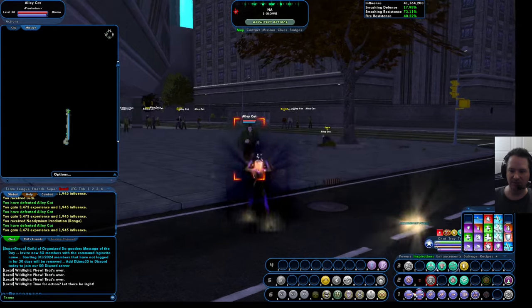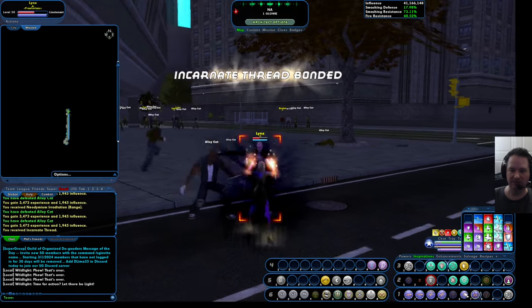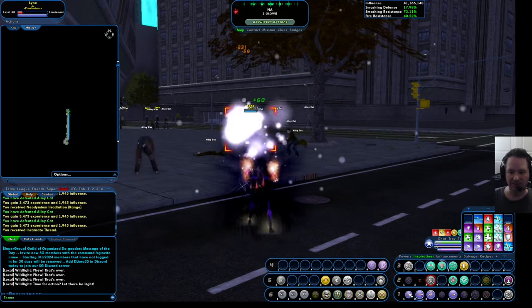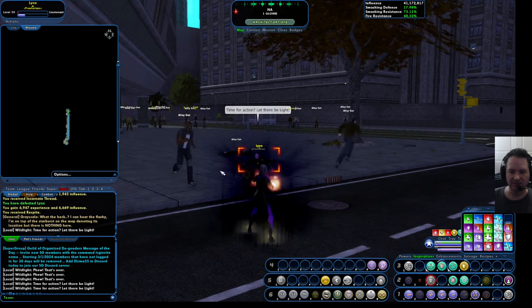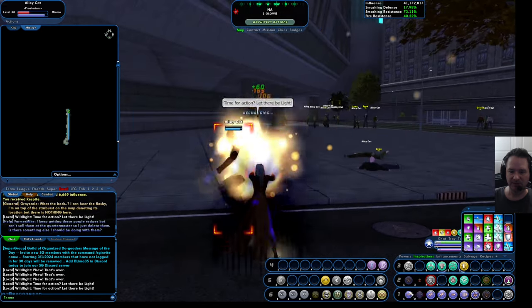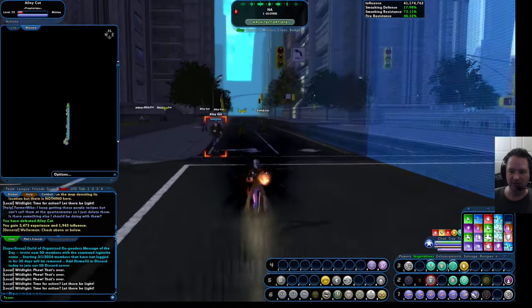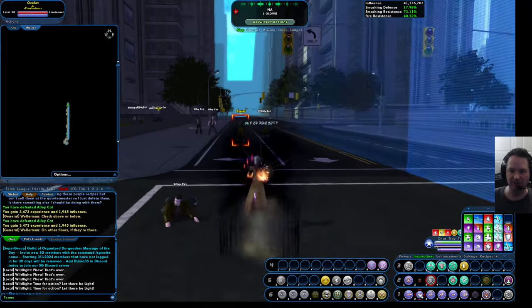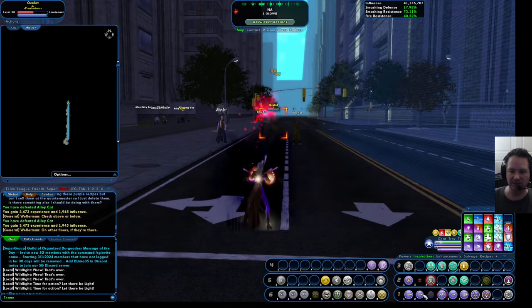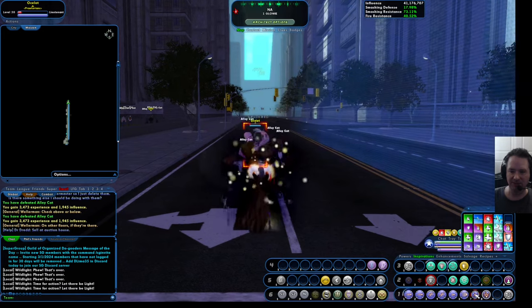That should make most of them regret ever getting out of bed. One thing I like about energy is just blasting them far away — not going to lie. I've got my trench coat on; I'm a big fan of trench coats. With this power set, I actually have different colored light beams. One of the things you can do in this game when customizing is actually customize the colors of your powers. With this particular costume slot where I have the trench coat on, my powers each have a kind of different light.